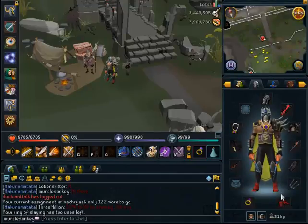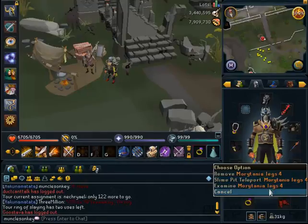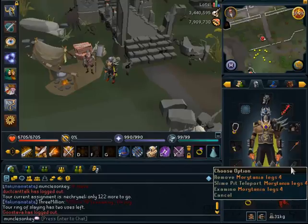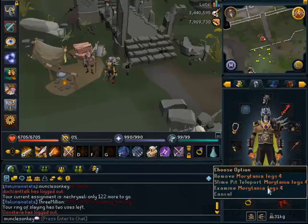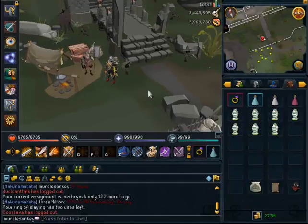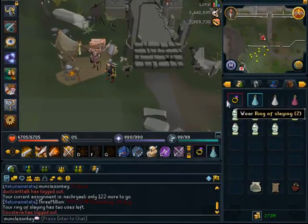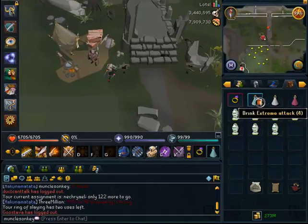An Amulet of Fury or Glory if you cheap out. With melee boots, it doesn't really matter all that much — you can wear Bandos boots for the slight damage bonus if you want. And if you have Morytania Legs 3 or Morytania Legs 4, I'd recommend bringing those because they give a slight Slayer XP bonus while slaying in the Slayer Tower — it's either 5% or 10% extra Slayer XP, but every bit of XP is definitely worth it.